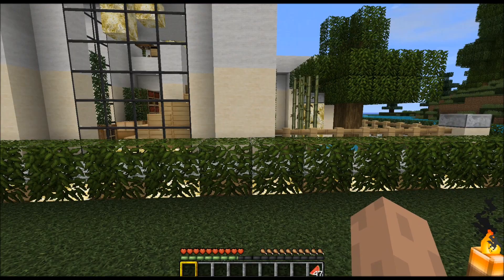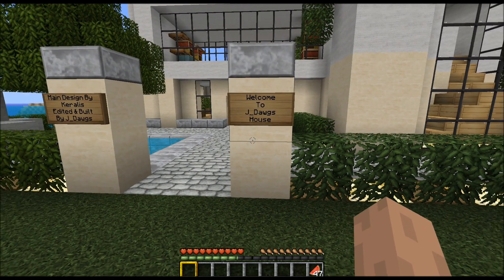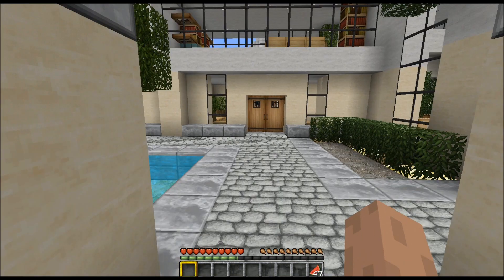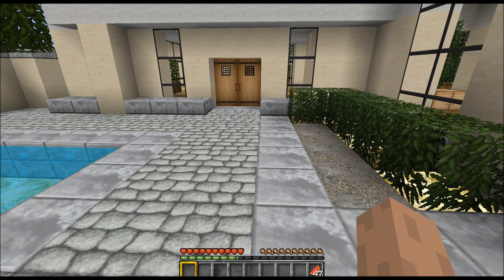But this is the house. As you can see, most of the outside is the same. The pond over there with a small fountain. Over here is the entrance where I put 'Welcome to J-Dogs, designed by Corrales, edited and built by J-Dogs.' Most of the outside is still the same — spawned a few trees, did a few ponds.